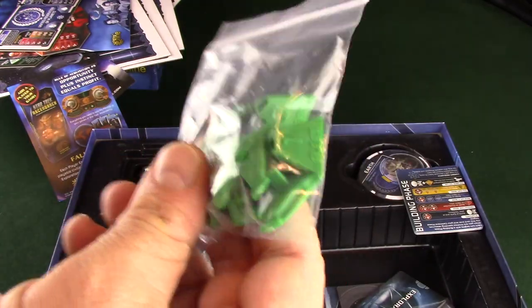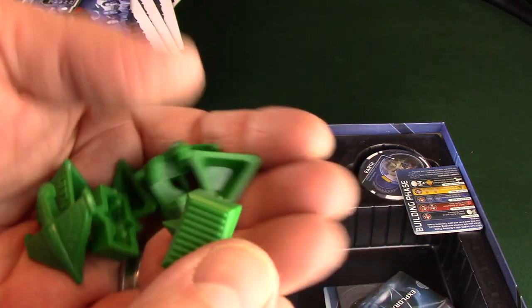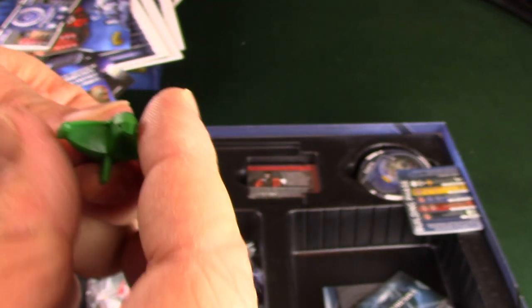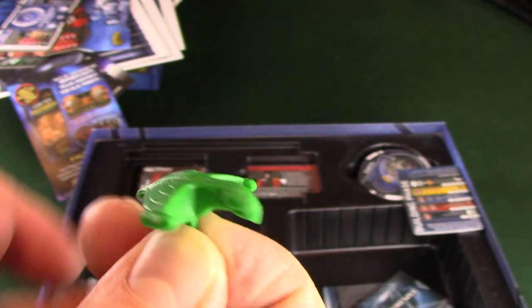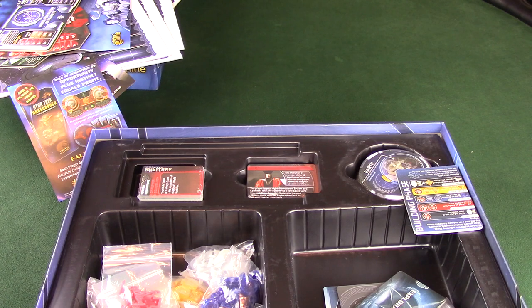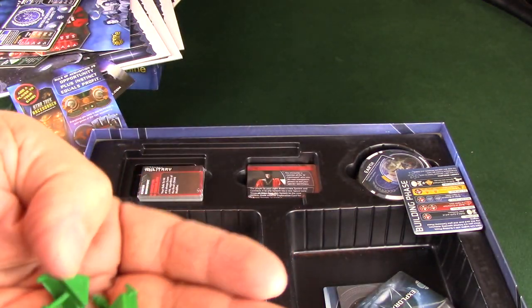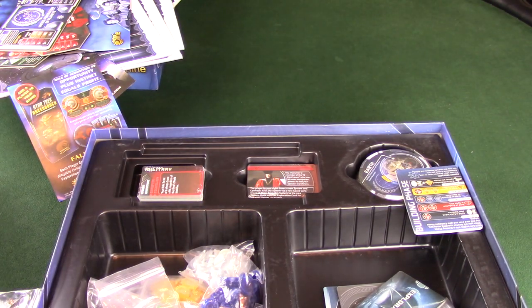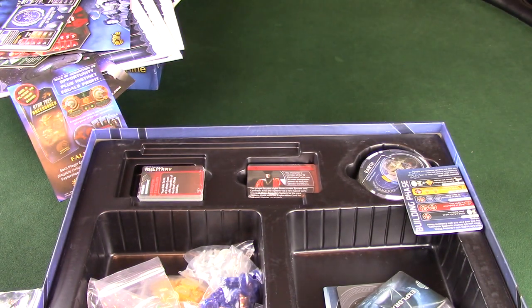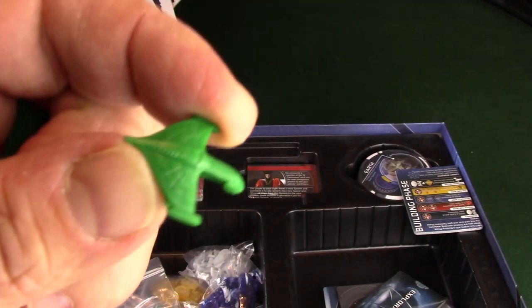We have all sorts of Romulan ships and stuff. Not sure what every little detail is - these may go on the actual player board. But you've got your Romulan war boards and warbirds here. I do like the detail. These are bigger than I was expecting. Maybe they have smaller versions in there too. Yeah, there are smaller versions - maybe that's to show a fleet. It shows different fleets - fleet 1, fleet 2, fleet 3. The smaller ones have some pretty good detail on them for what they are.